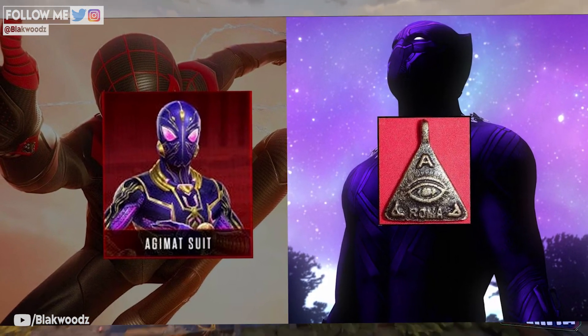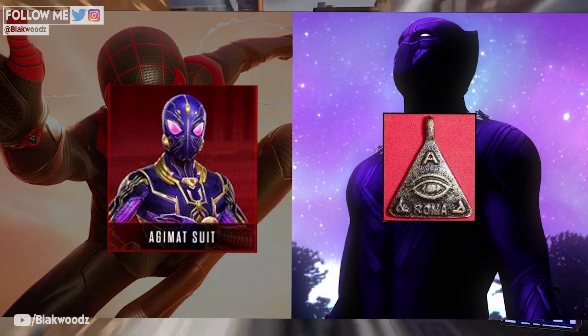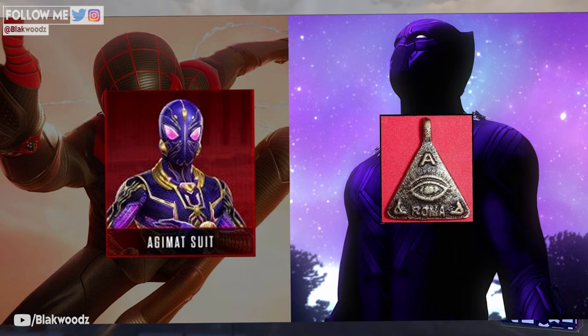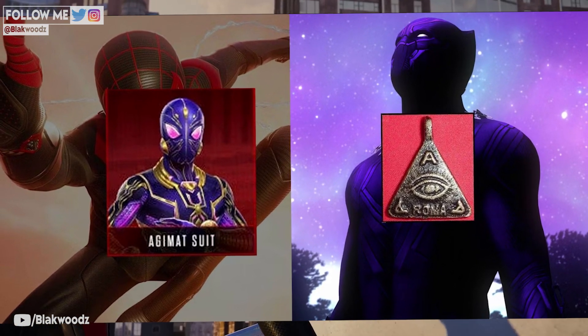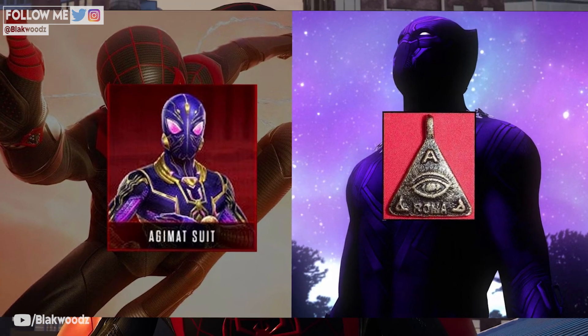Next, we have the acumat suit. This gives me all kinds of Black Panther vibes — it's a purple and gold accent statement. While this outfit does look a tad bit ostentatious, it definitely looks like Miles is going to have a lot of heads turning towards him.